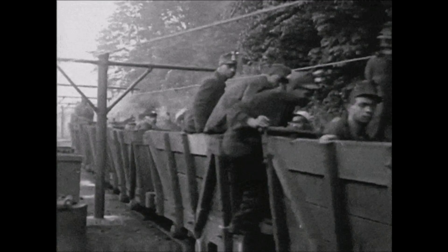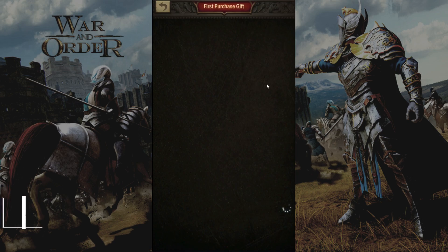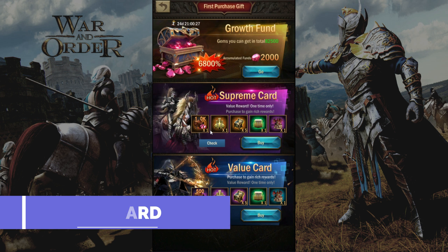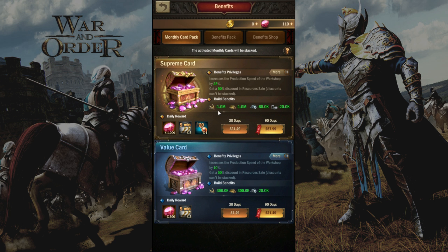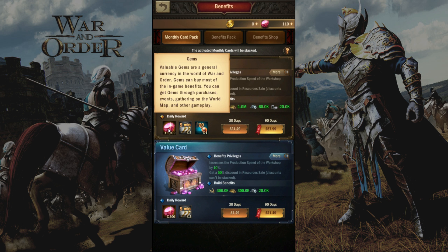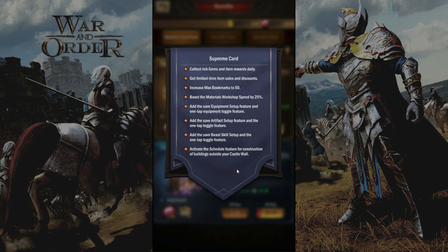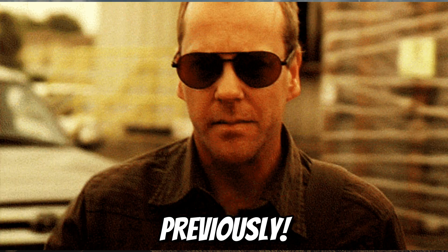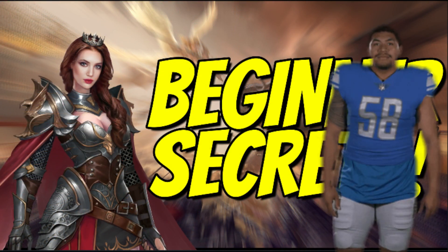As most seasoned members of the War and Order community are aware, resources are pretty hard to come by. Anything that reduces the cost of resources to upgrade buildings or train troops is seen as precious. My third recommendation is the Supreme Monthly Card Pack. This pack will reduce the cost of resources required when upgrading your buildings by 1 million food, 1 million wood, 60,000 stones, and 20,000 irons. Not only that, but you will receive a daily reward of 1,000 gems, 25 minutes of general speed-ups, and 20 stamina potions — plus other benefits. This is truly one of the best packs you can buy. I previously explained in a video why any beginners or experienced players alike should always consider these three packs.